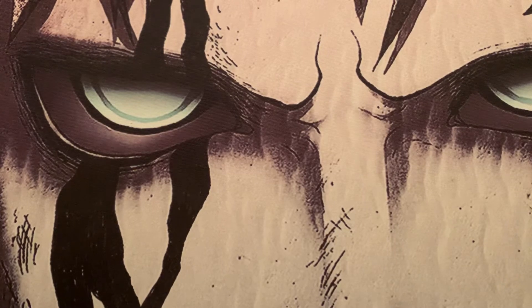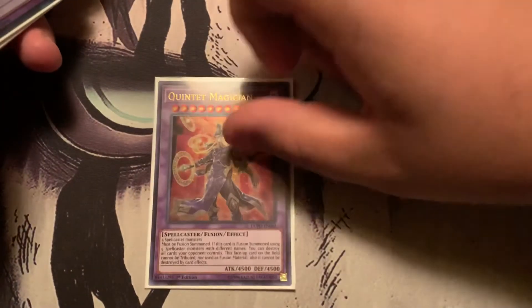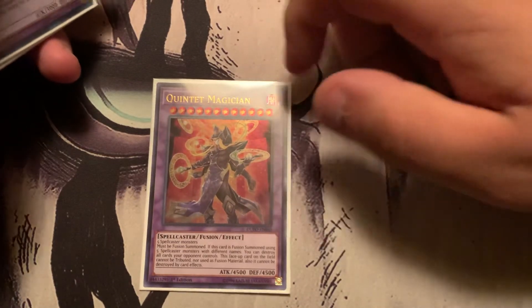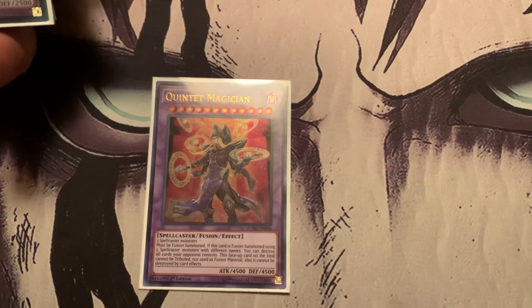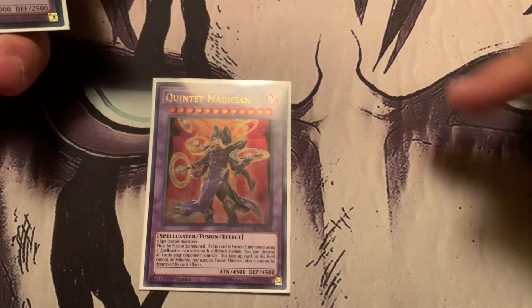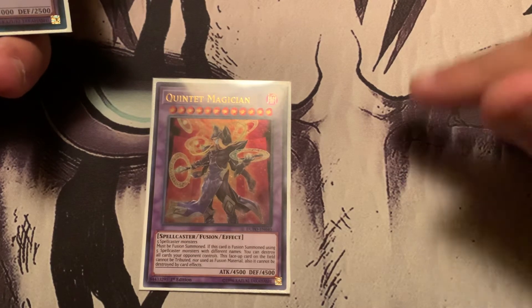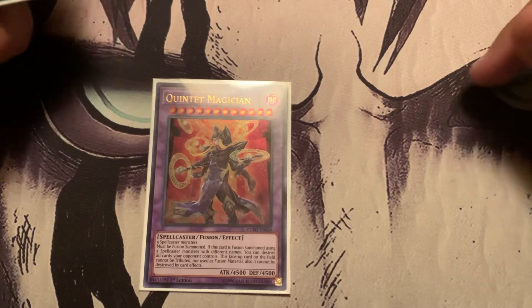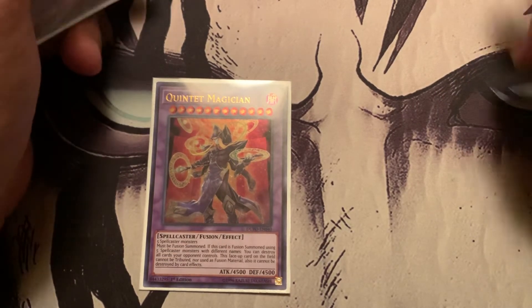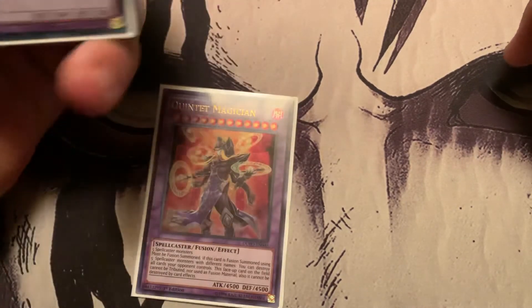That's 40 for the main deck. Let's go to the extra deck. First off: Quintet Magician. I explained Magicalized Fusion — I really only use it for him. You summon him and nuke your opponent's entire field. He cannot be tributed, so he's Kaiju-proof. No use of fusion substitutes as fusion material, so he's Super Poly-safe. And he cannot be destroyed by card effects. I like him — he's great.